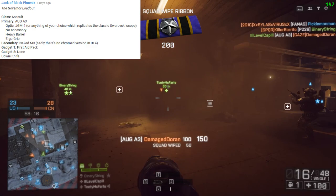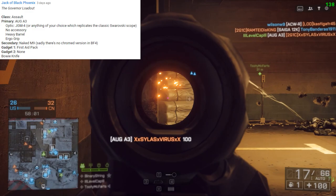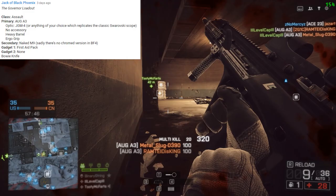Today's top comment comes from Jack of Black Phoenix: the Governor Loadout. Class will be using the assault. Primary weapon is the AUG A3. Optic is the JGM-4, or anything of your choice which replicates the classic Swarovski scope. No accessory, heavy barrel, ergo grip. Secondary is a naked M9 — sadly, there's no chromed version in Battlefield 4. Gadget 1 is a first aid pack, Gadget 2 is nothing, and then we'll be using the Bowie knife.